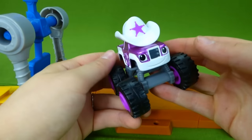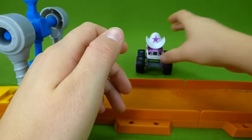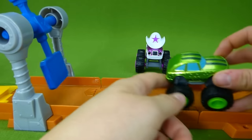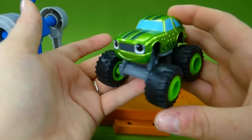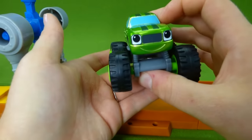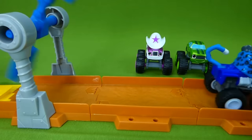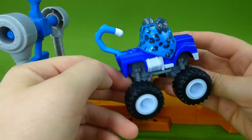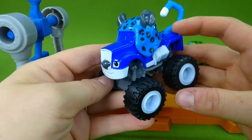It's Metallic Starla — she's got a really shiny paint. And we also have Metallic Pickle. Pickle loves hanging around with Crusher, but he also likes hanging around with Blaze. Oh, who's this? It's Cheetah Crusher — he's a cheetah on Animal Island because he likes to cheat. Here's another Blaze, he's got a cool paint job.